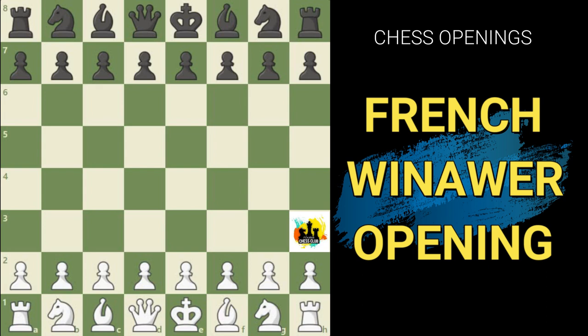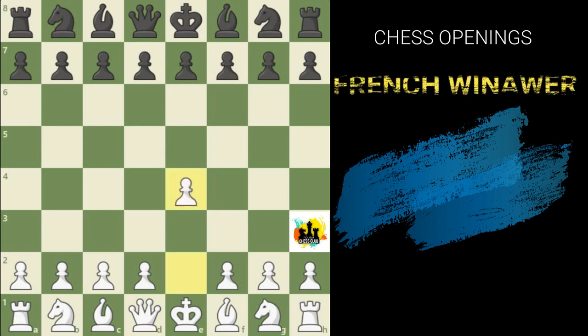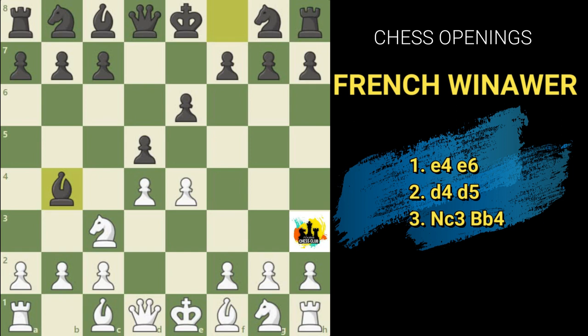As mentioned, this opening can be played when white plays the king's pawn opening. The variation is: white plays e4, in response black plays e6 instead of e5. White then makes a pawn duo by moving to d4. Now black plays d5, attacking the e4 pawn. White defends the e4 pawn with knight c3, and then black plays bishop b4 — this is called the French Winawer opening.